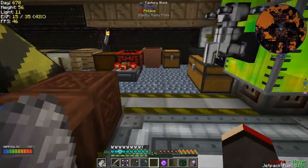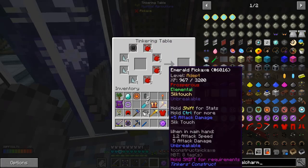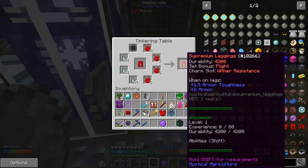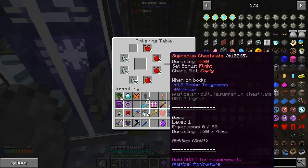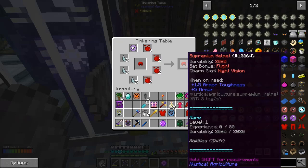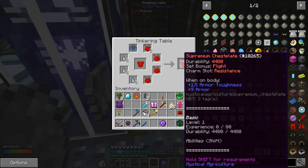It's probably on the table - yes! Here's the tinkering table and there it is. It's already set up. The withering one I'm going to put on my leggings - so you put your leggings in there, then it has flight and wither resistance, which is a good one. On the boots I'll probably put... I'll put night vision on the helmet. We've got another one, so I'll put night vision on the helmet, and on the chest plate we'll put resistance.